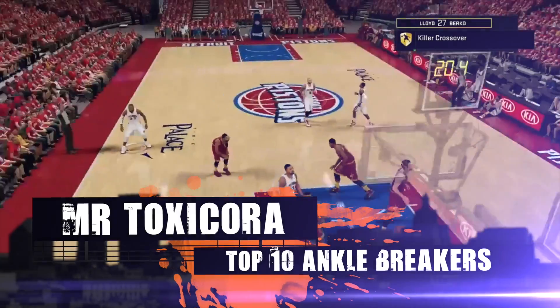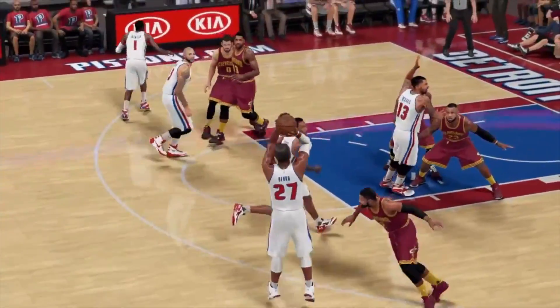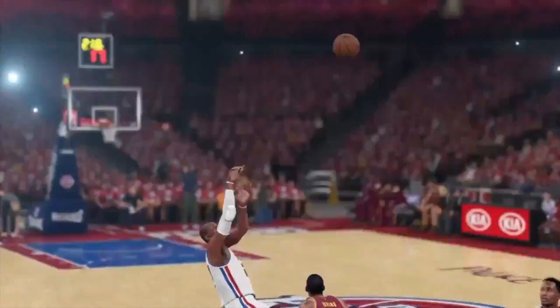At number 8, Mr. Toxicora. Take a look at this ankle breaker on Kyrie Irving — unbelievable. See this again: he crosses him and then puts his hand out to hold him up.